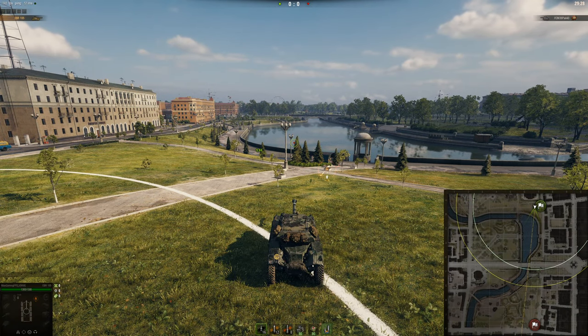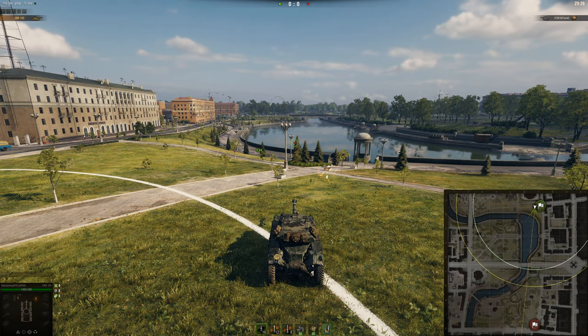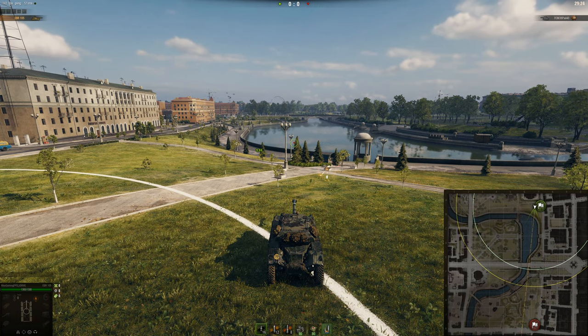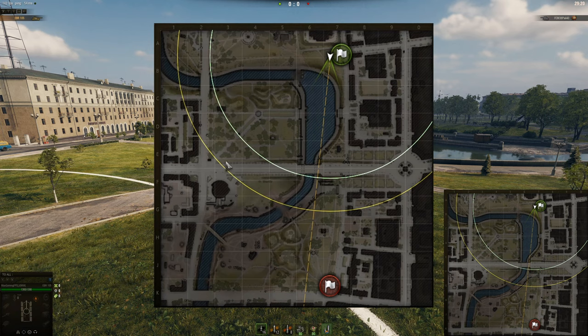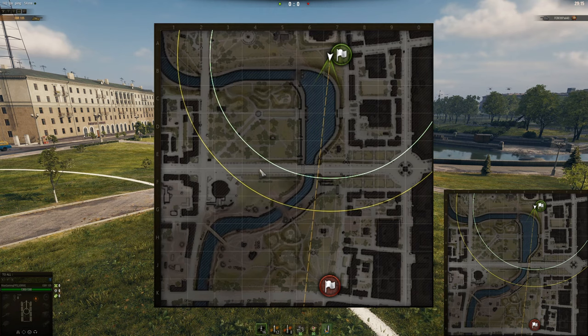Welcome to Minsk. This map is a bit interesting — not my favourite — but the main spots are going to be for light tanks right here. This road is the main spot you would want to go to. There's no real reason to go anywhere else.